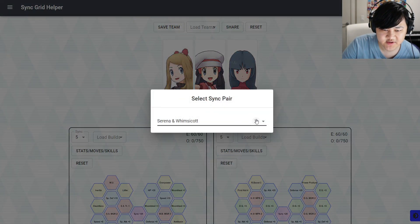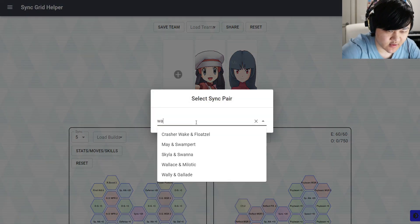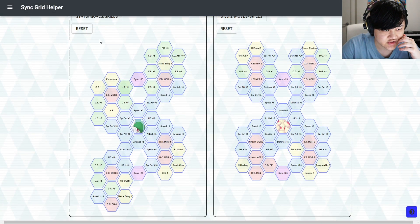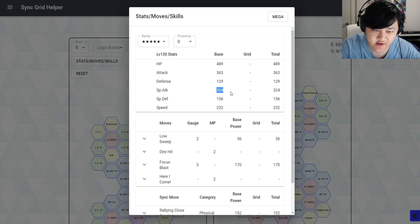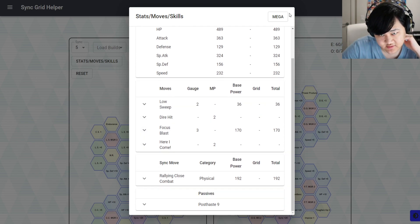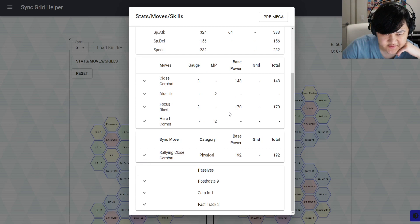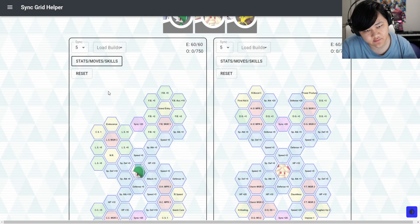There are other options too. Wally is a good example — your main damaging move is Focus Blast. Focus Blast is much better than Close Combat for the billionth time, even though Wally has lower special attack. Focus Blast's BP just makes it so much better than Close Combat. With Wally, your sync move is physical but your main damaging move is special — a lot of units like this would want to probably use Alcremie.